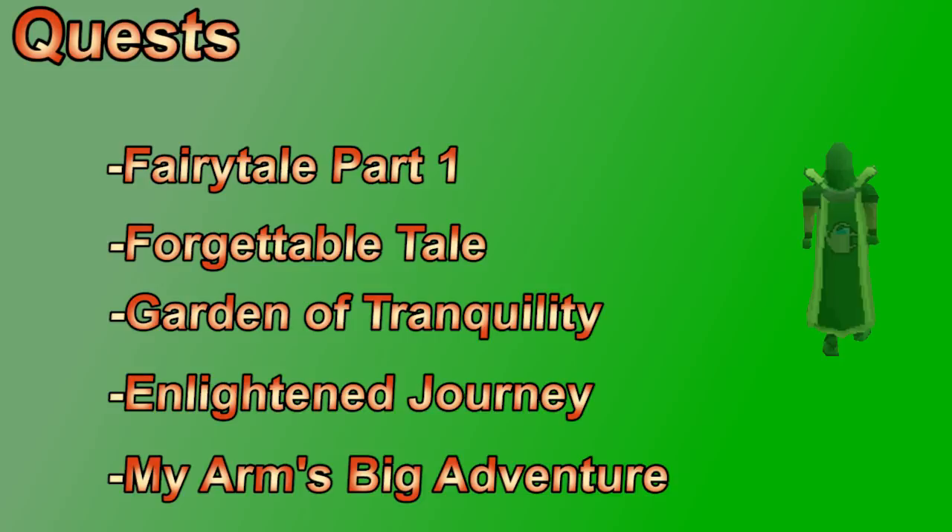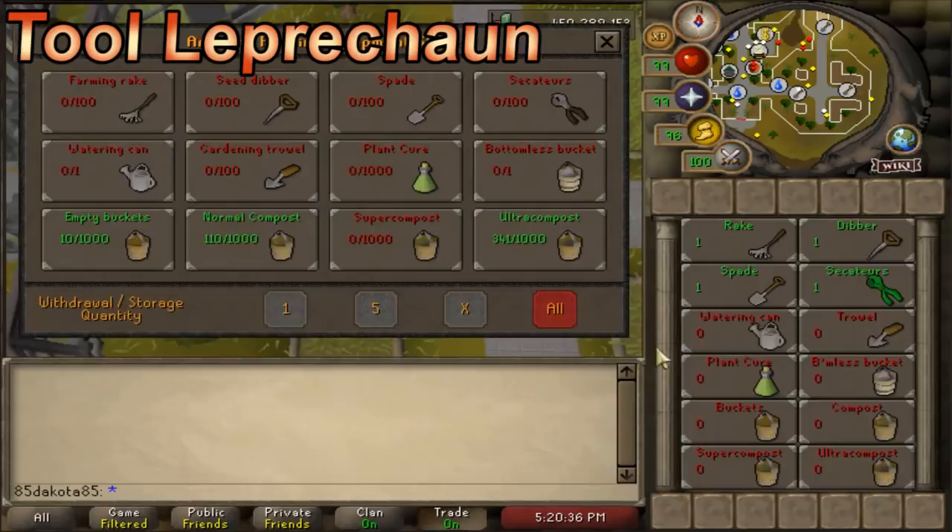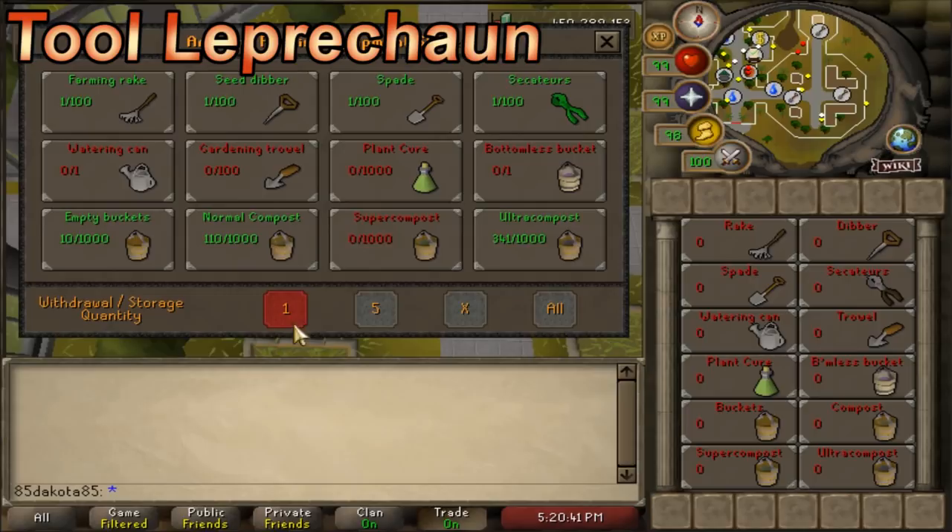Before we get into helpful items, let's talk about the tool leprechaun. There's one located at basically every farming patch and he can hold your tools for you. Leprechauns share an inventory, so it's basically like a small bank for farming. One of the most convenient parts is how much compost you can store in here. Also, things that you've harvested can be used on a tool leprechaun to note that item.